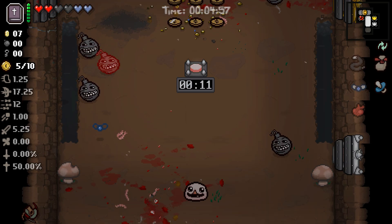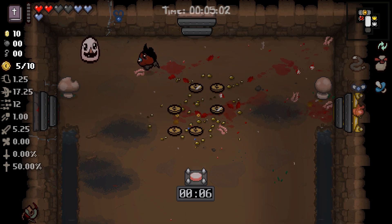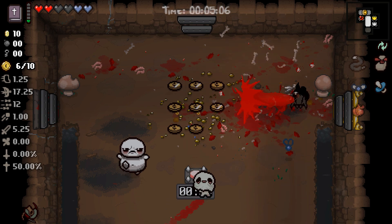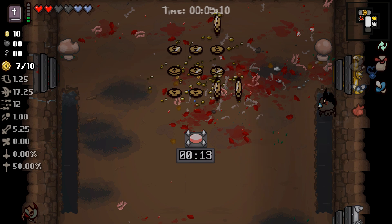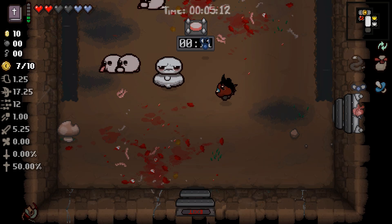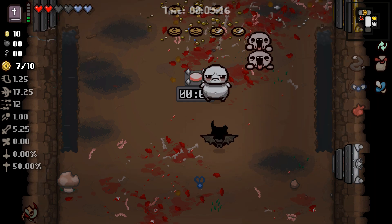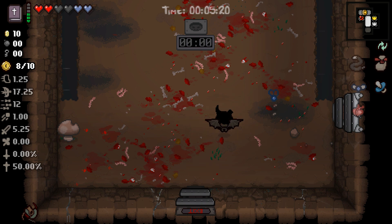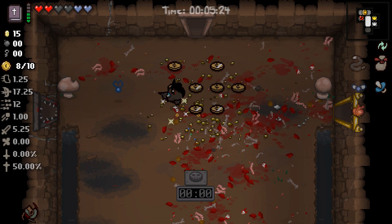Troll bombs — ah man, wasn't a whole lot I could do there. Let's use the Book of Revelation to generate some spirit hearts. We do get item charges for every wave, so a health-generating item like Book of Revelations is a very, very powerful thing in Greed Mode. There we go — and there's our first wave complete.